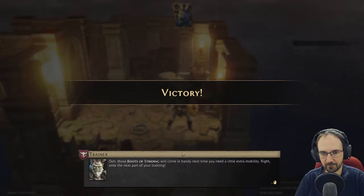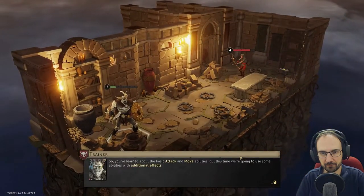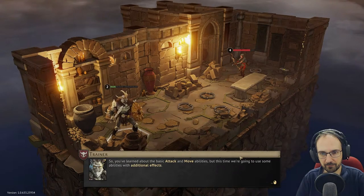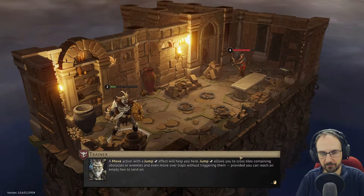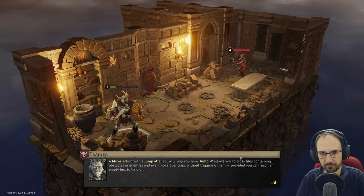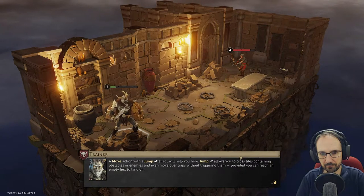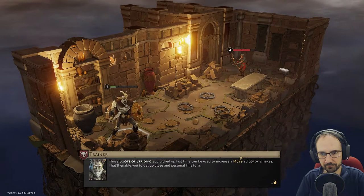Traps don't interrupt movement — you just take damage as you pass through them. Finishing our turn on the chest, we loot it: Boots of Striding — during your movement, add a Plus 2 Move to a single movement. Those boots will come in handy for extra mobility.